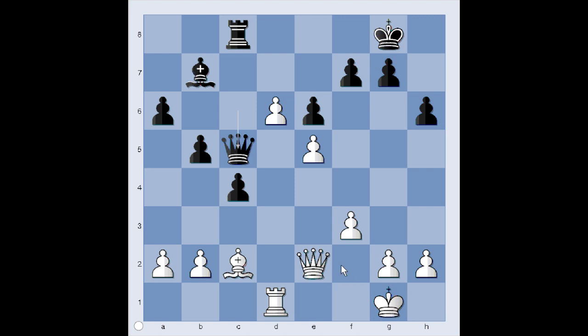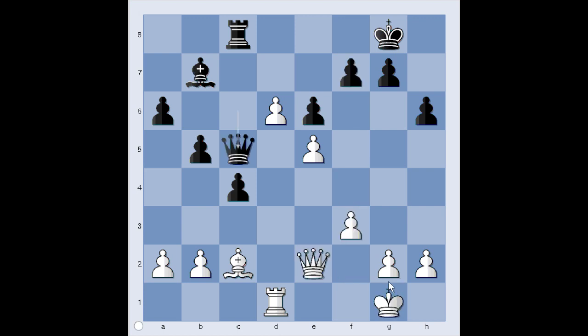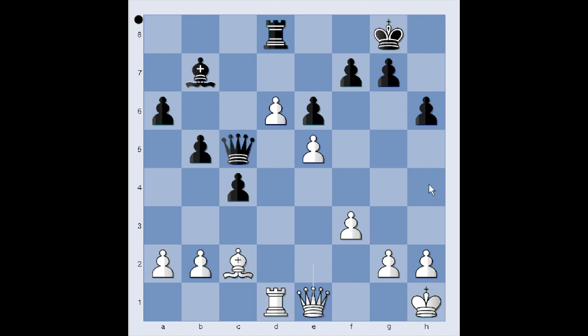King to h1 or Queen to f2 — what would you do? Both moves are good. If Queen to f2, then Queen takes queen, King takes queen, and after f6, f4 — the protected passed pawn gives White a winning advantage. In the game we have King to h1. Rook to d8. Queen to e1, perhaps planning Queen to h4, attacking the rook. Rook to d7. h3, just in case — making room for the White king to avoid any back rank problems.